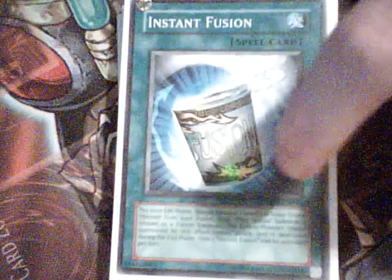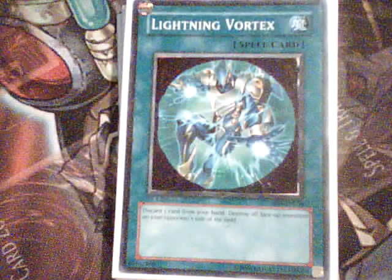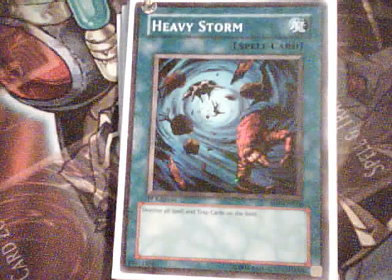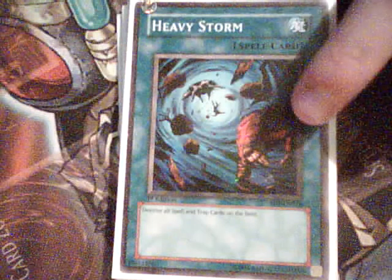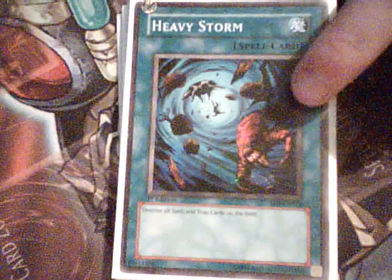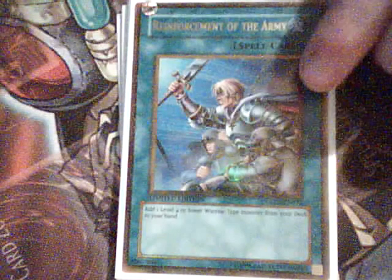For spells, we have two Instant Fusions, which works amazing with — what is that — eight or nine tuners? Two Lightning Vortexes — those are just pictures of Elemental Hero Spark Van that I put on there when I was bored, but those are Lightning Vortexes — which works really well because you can get a dead draw every once in a while in this deck with the Star Dragon Assault Mode. We have one Heavy Storm, one Mind Body Shield, which helps you stop their stuff before you can get out your Assault Mode.